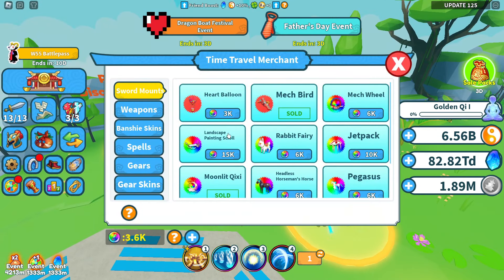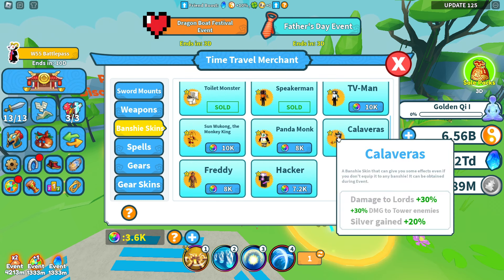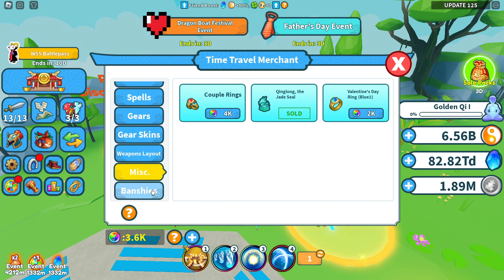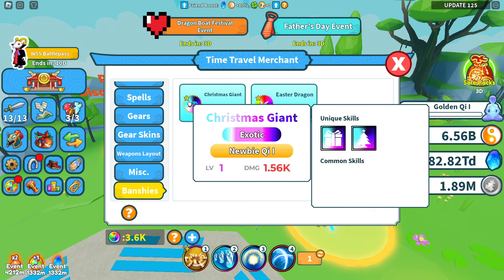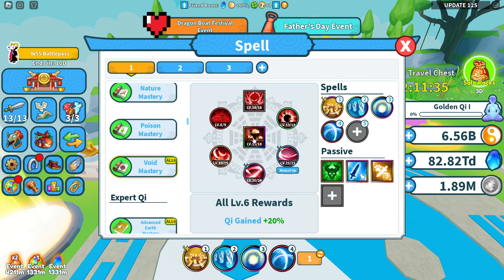The time travel merchant is going to be in world 6, and it will have options for you to get chi increases. Some banshee skins have different abilities — some have fuse XP, some have chi, some have damage to lures. You want to grab whichever one makes the most sense. This one gives chi gained by 50%, which is huge if you need more chi and you're a lower level. You don't have to have these, but they're beneficial.